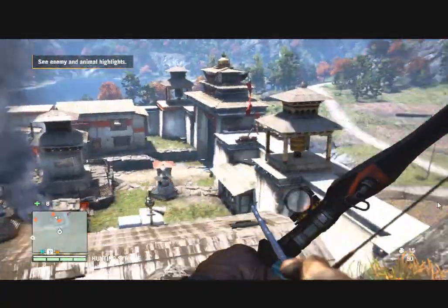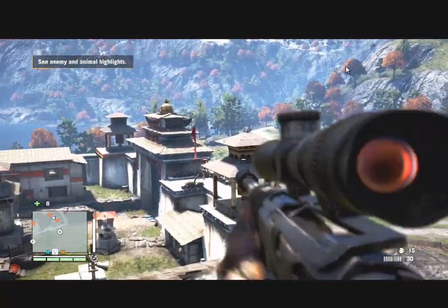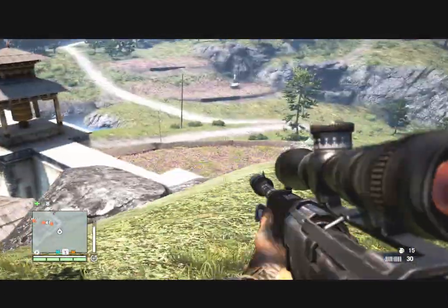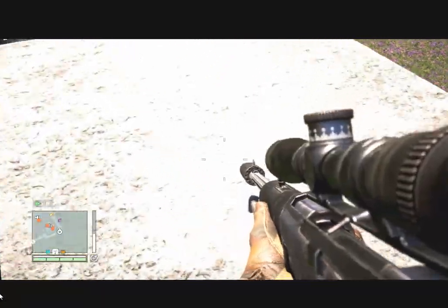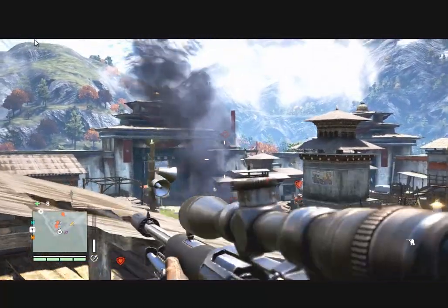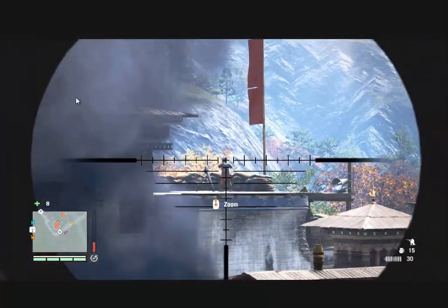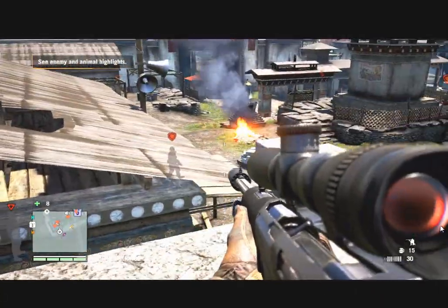Next, what I do is hit myself with hunting syringes which will give me all the enemy locations. Then what I do is kill the first sniper — boom. There will be two snipers, so when you kill one, try to go for the other very quickly because he can detect that the other one is killed.